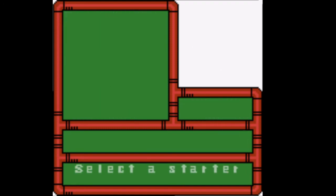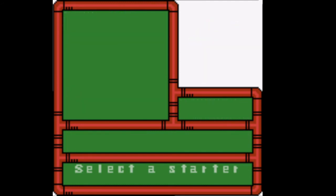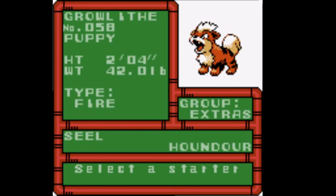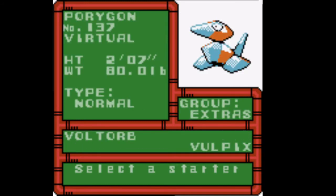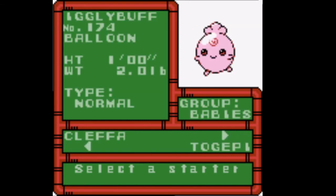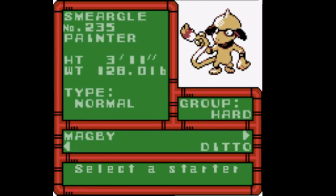Now we get to choose our starter. You've got your Kanto top three and your Johto top three, but also Pikachu, Eevee, Psyduck, Slowpoke, Seel, Growlithe, Houndour, Ponyta, Porygon, Vulpix, and all the babies — Pichu, Cleffa, Togepi, Tyrogue, Smoochum, Elekid, Magby. And then the extra hard category includes Smeargle, Ditto, Unown, and Magikarp.